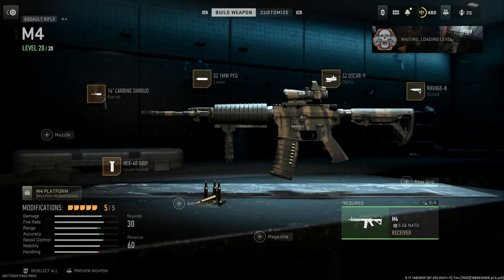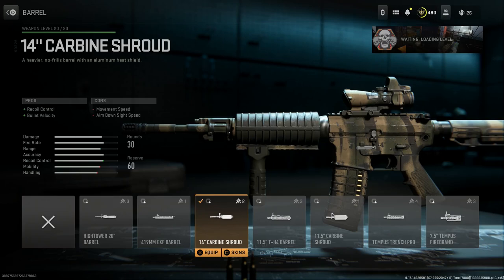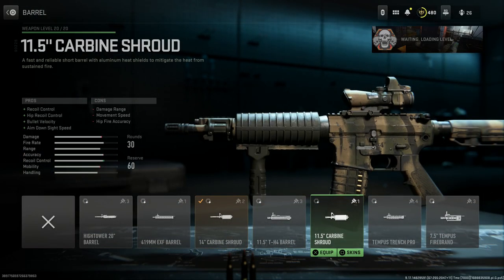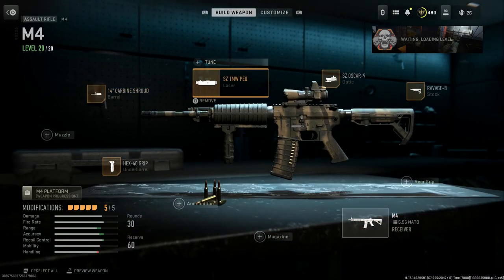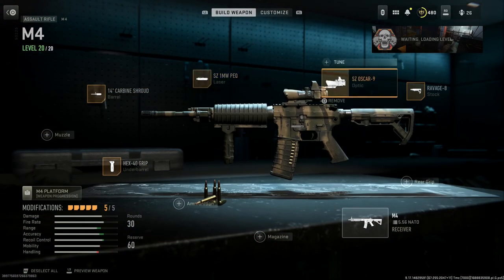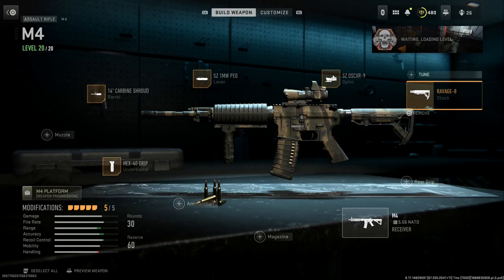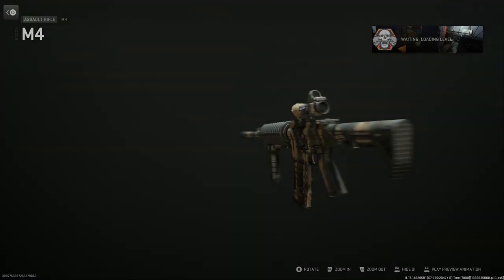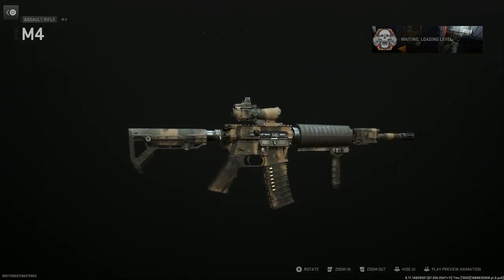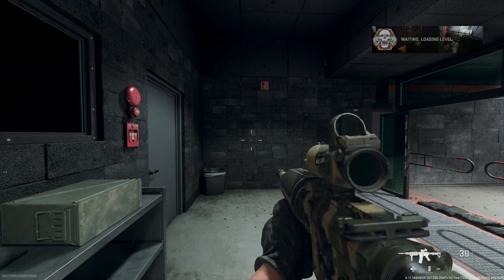Next up we're running the L119A1. You can run a couple different versions like the A2, but I really like the look of the A1. We're running the M4 with the 14-inch carbon shroud barrel — too bad you don't keep the gas block front sight post, but it is what it is. Running the one milliwatt PEP-15 on the right-hand picatinny rail, the Trijicon with the top-mounted RMR — the Oscar 9 — the Ravage 8 buttstock for that older-school M4 buttstock look, and the Hex 40 grip for the front grip. We have a woodland camo on there to complete the look.